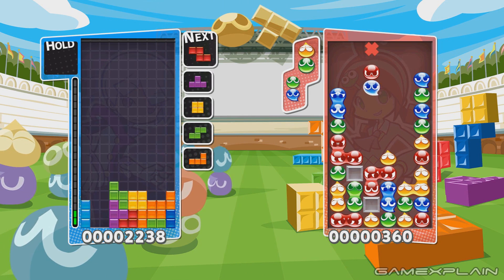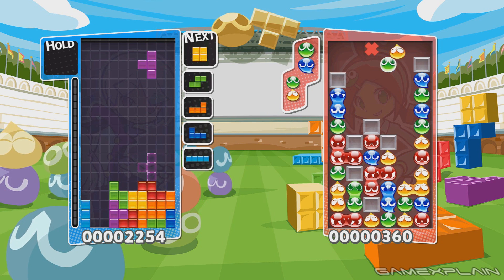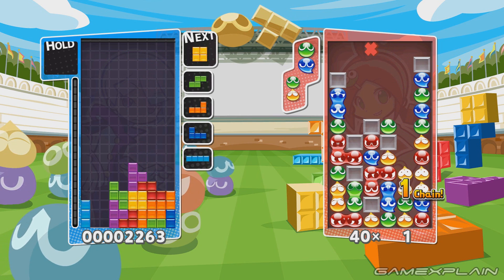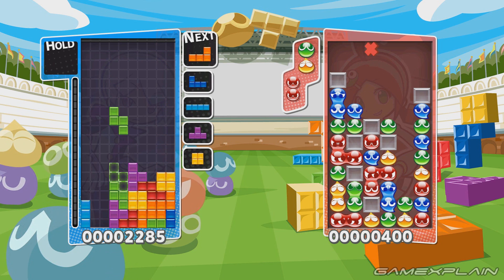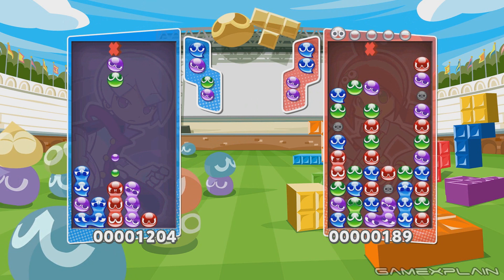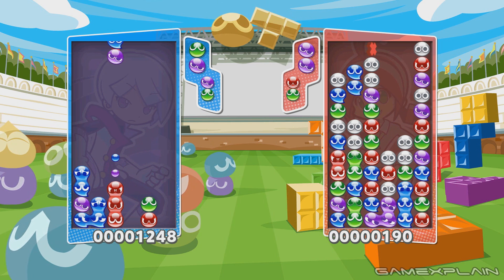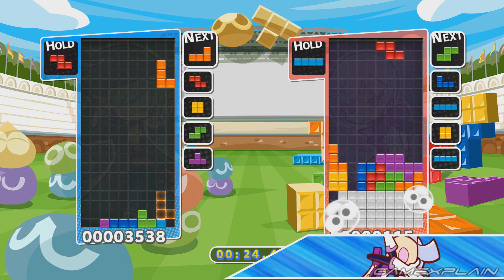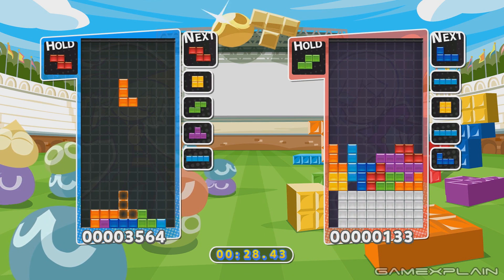The gameplay in Puyo Puyo Tetris is both familiar and new. All the rules and tactics of both games are here in their entirety. For Tetris, you use the various Tetramino shapes to clear lines and can even hold one block for a better timed use. In Puyo Puyo, matching four of a color will clear it from the area. However, in order to earn the best score, players will want to arrange them in such a way that the colors will fall on each other and potentially create a chain. Both fall quite handily into the easy-to-learn, hard-to-master school of puzzle games.